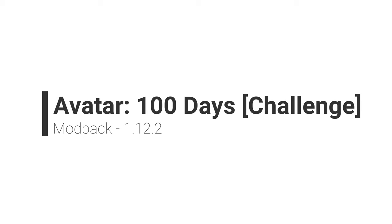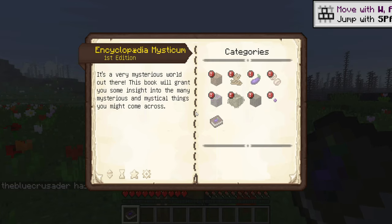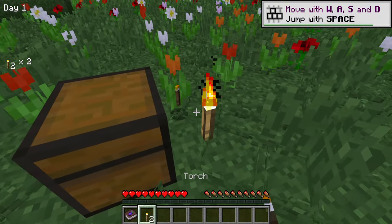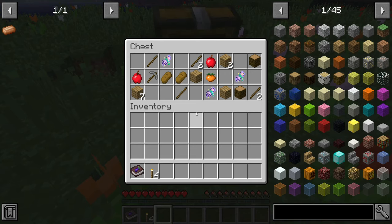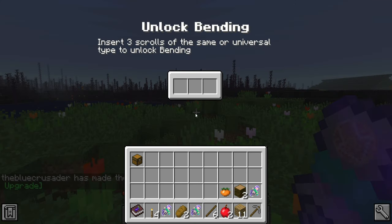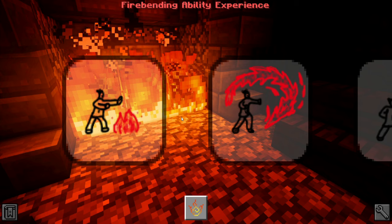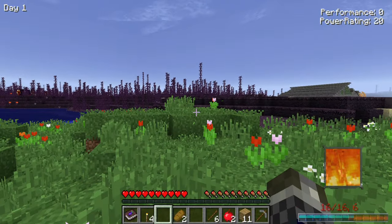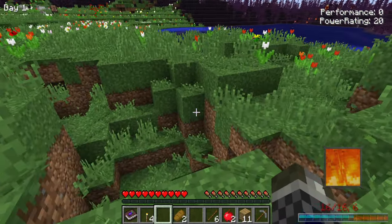Number 9: Avatar 100 Days. Could you survive 100 days in an elemental world run by the Fire Nation? Try out the Avatar 100 Days challenge, a modpack set in a world overrun by the ruling Fire Nation, the dominant of the 4 elemental nations across the world. As the new Avatar is born after a landing meteorite, you must rush to master all 4 elements in order to maintain balance and bring peace back to the world.